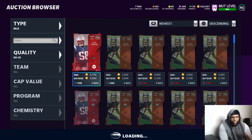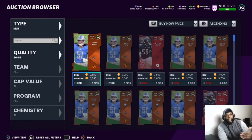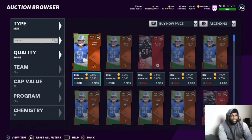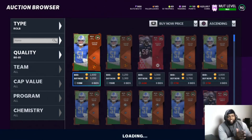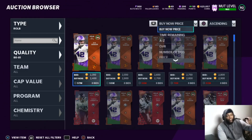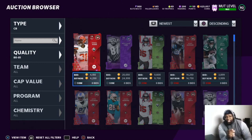There are multiple ways to look at cards. The main two are Buy Now and Newest. If you look at Buy Now, you're seeing the cheapest price in the filter. If you look at Newest, you're seeing the most recently listed cards. Most people snipe Buy Now when they don't know the price and just want the cheapest card. Most people snipe Newest when they already know the prices and can quickly identify deals.